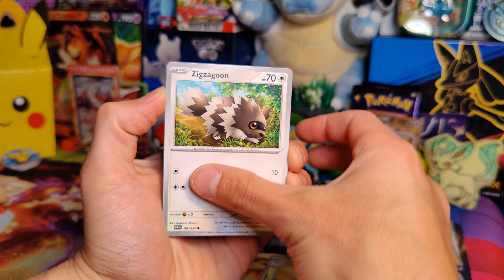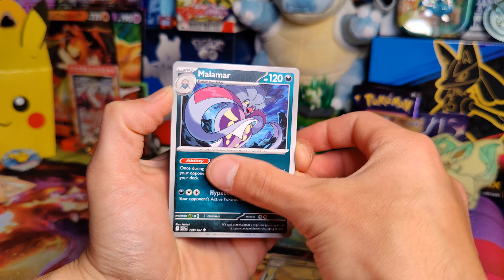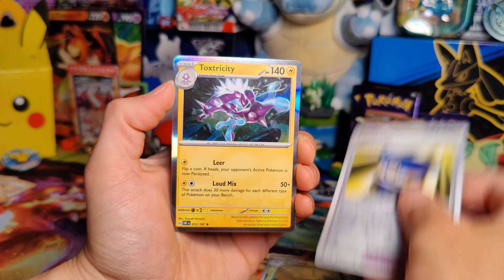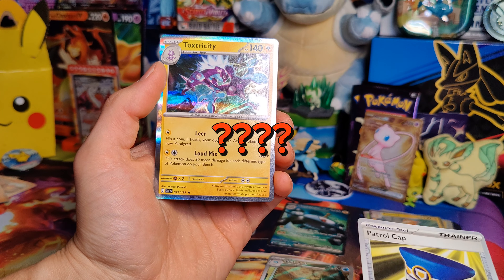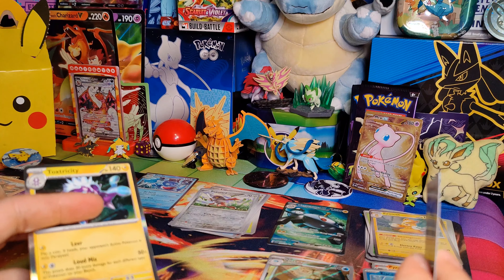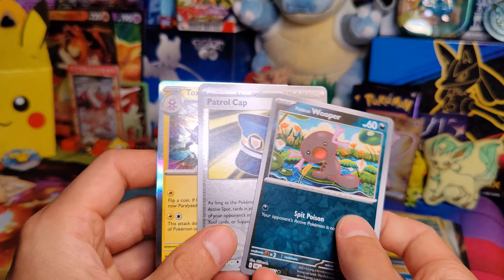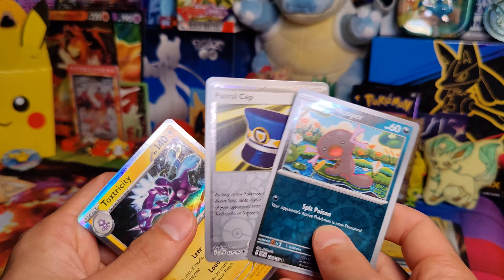We are on to Obsidian Flames here. Water Energy, Zigzagoon, Scyther, Meltan, Charcadet, Pincurchin, Letter of Encouragement, Chandelure, Lillipup, Ponyta, and a Palafin Hollow. Alright, on to our last pack of the day — let's see if we can do it.